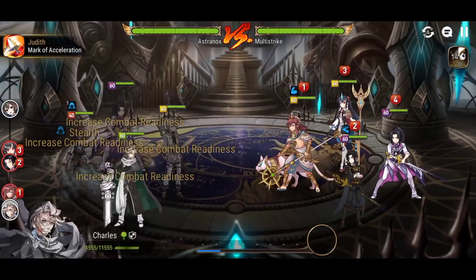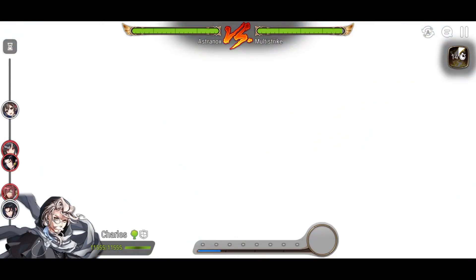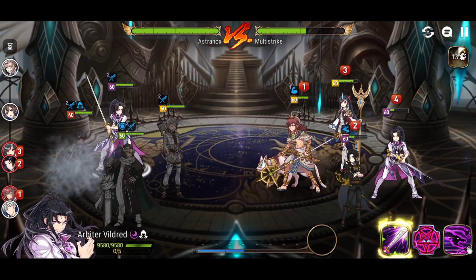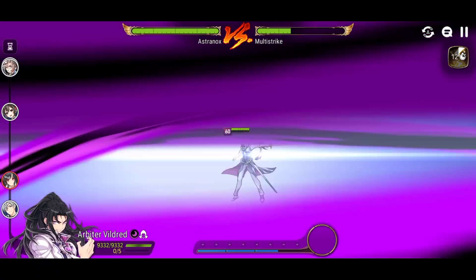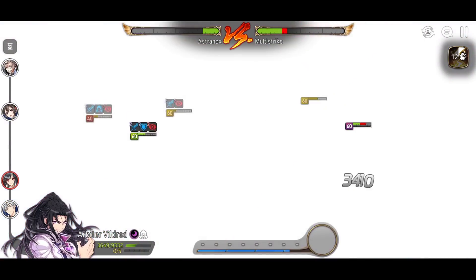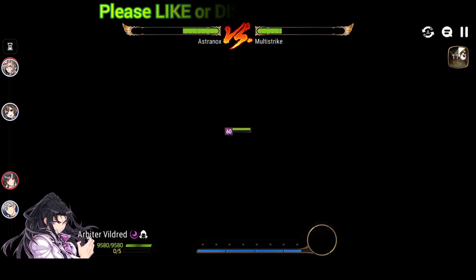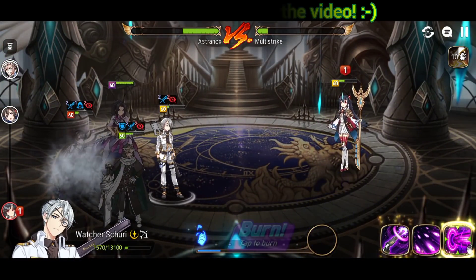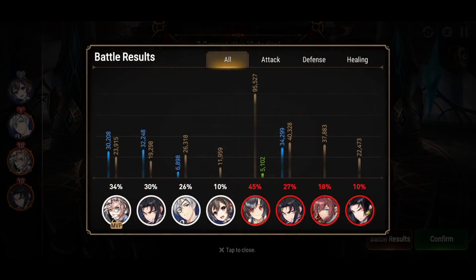There are downsides to using Charles: since his Skill 3 hits the whole team, a water origin on a soul weaver could cut, which is very dangerous. An Elena could gain combat readiness boosts and go again. He missed both hits on his Skill 1 and Skill 2 combo here. If he goes down too quickly, build him bulkier. In my case I'm going first to unload damage fast — Charles's damage was very close to Arbiter Vildred, who went twice and had Elija's Knife triggered.